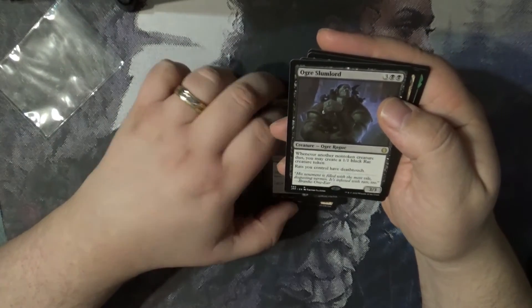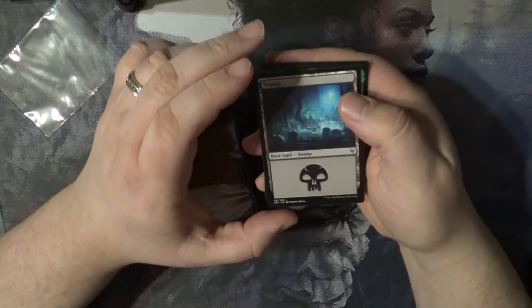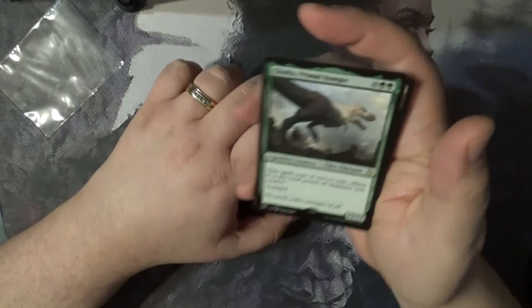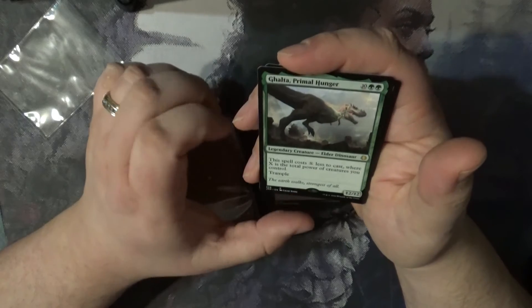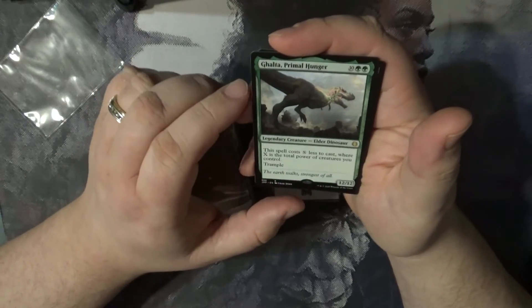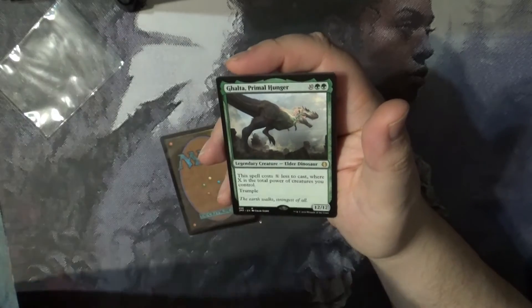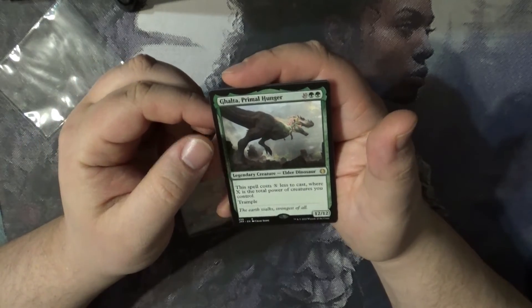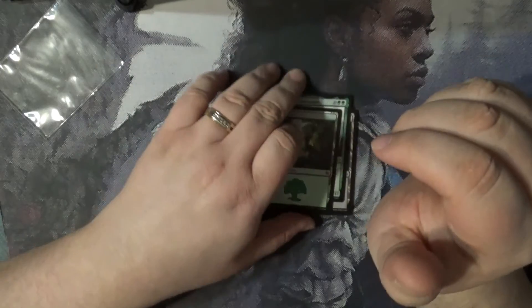We've got Languish, Ogre Slumlord, and a really cool swamp. These cards must be from Kaldheim, and then some cards from Jumpstart as well. We've got Galatar, Primal Hunger, and there's a forest too. Excellent.